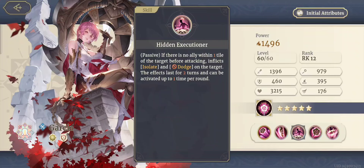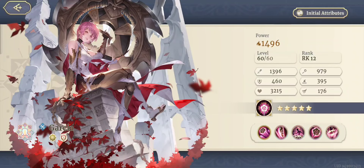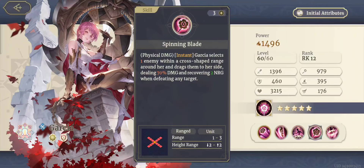Hidden Executioner is her passive. If there is no ally within one tile of the target before attacking, she inflicts isolate and no-dodge on the target. The effect lasts for two turns and can be activated up to one time per round. With isolate, the character becomes immune to allies' aura effects — I don't see it as overly useful.